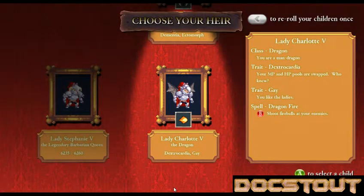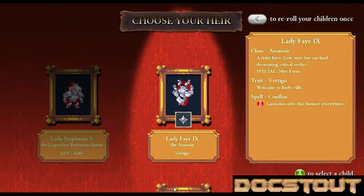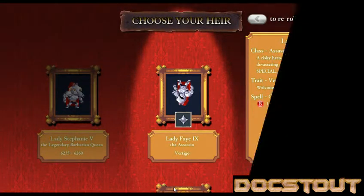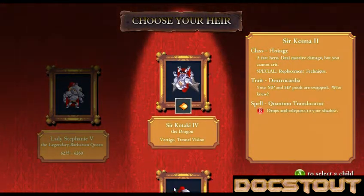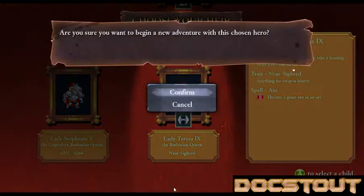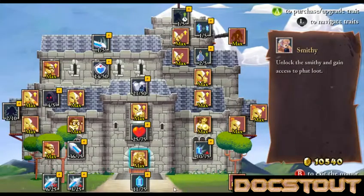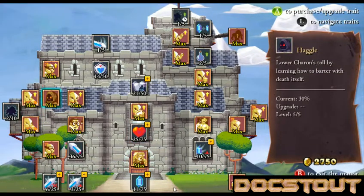We've got Charlotte V the dragon, Hokage, and I do not like Vertigo characters. We're going to re-roll our kids. Another Hokage, another upside-down dragon. Oh yeah, we'll go for a Barbarian Queen. I'm going to be boring.